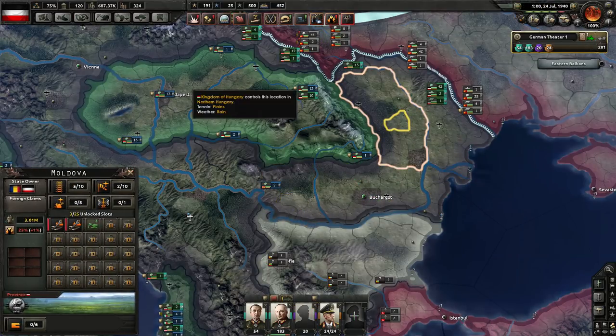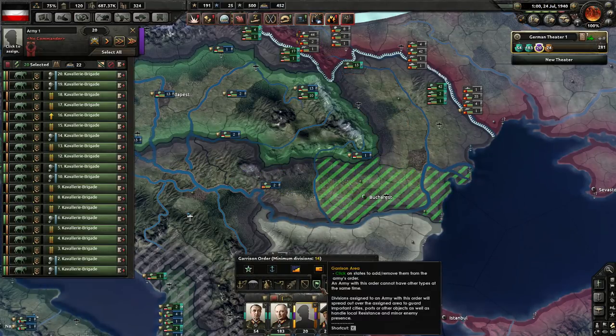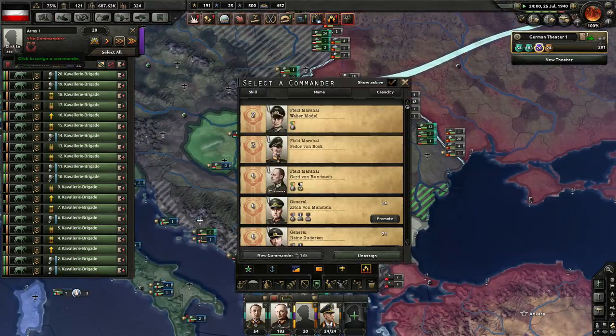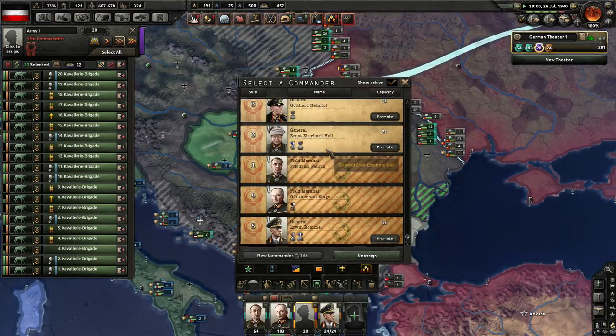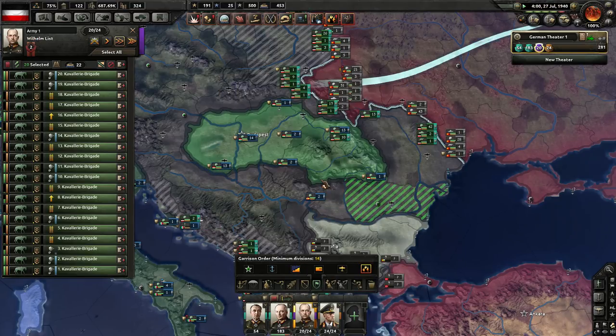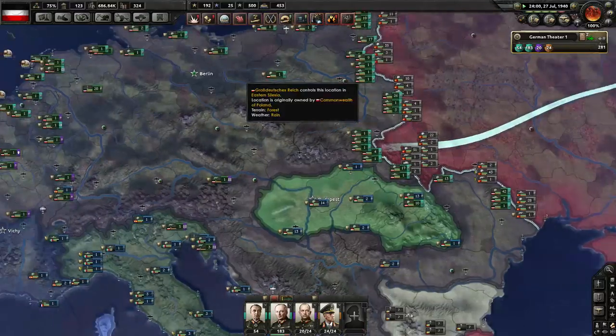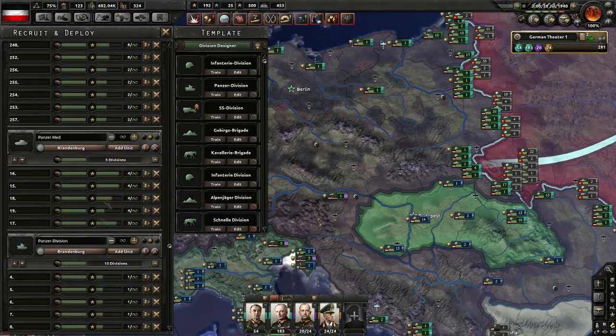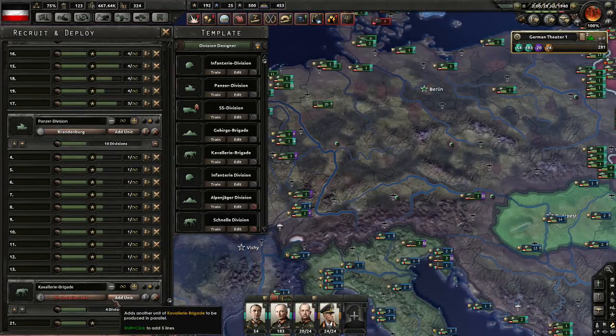We've got a garrison — that'll help out a little bit. Probably. What's the worst general we have? Let's get a new one — it costs 135 command power to get a new one, that's okay. I also want to train some more cavalry — let's get some more cavalry brigades.